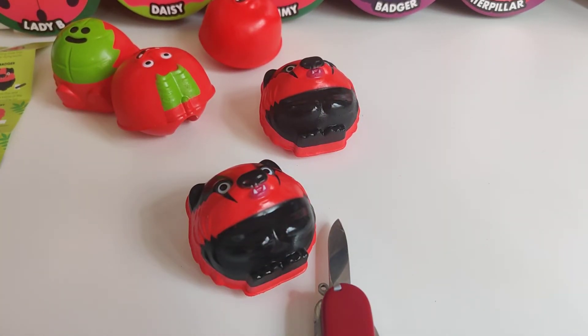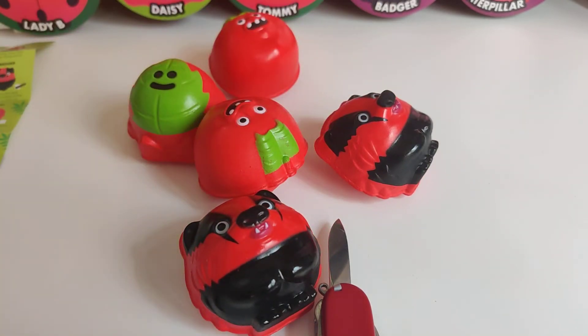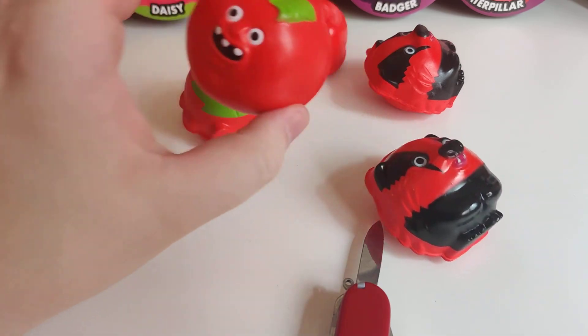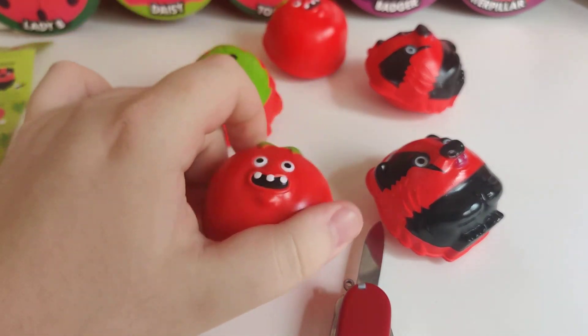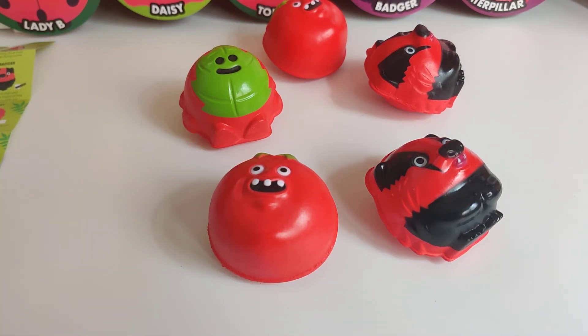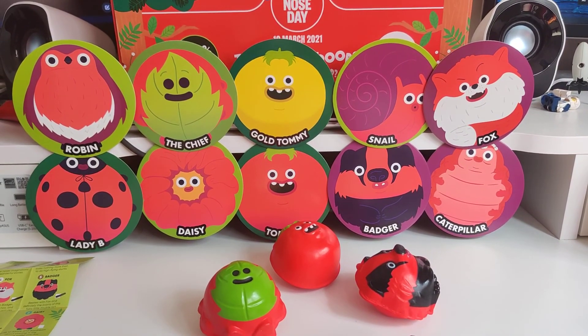So for this week, we've had three different designs and five noses, so we've got a couple of duplicates. At least we've got Tommy crossed off the list — that's good. So now we're only looking for Caterpillar and Daisy. Will we find them next week? You'll just have to tune in and find out to see which ones we get. We'll see you next week. Bye-bye!